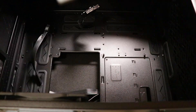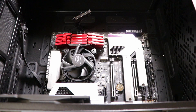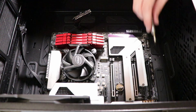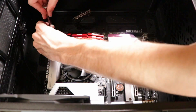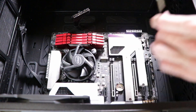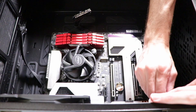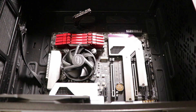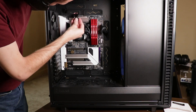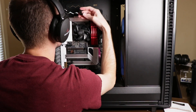With everything mounted on the board, it was time to get it installed in the case. One feature I realized I had overlooked was the inclusion of two USB 3.0 headers on the case. Unfortunately, this motherboard only came with one, which meant that if I were to include a card reader, it would have to occupy the single USB 3.0 header available on the board. Having two headers would have allowed me to support both the case's USB 3.0 ports and the media card reader I plan to install later.